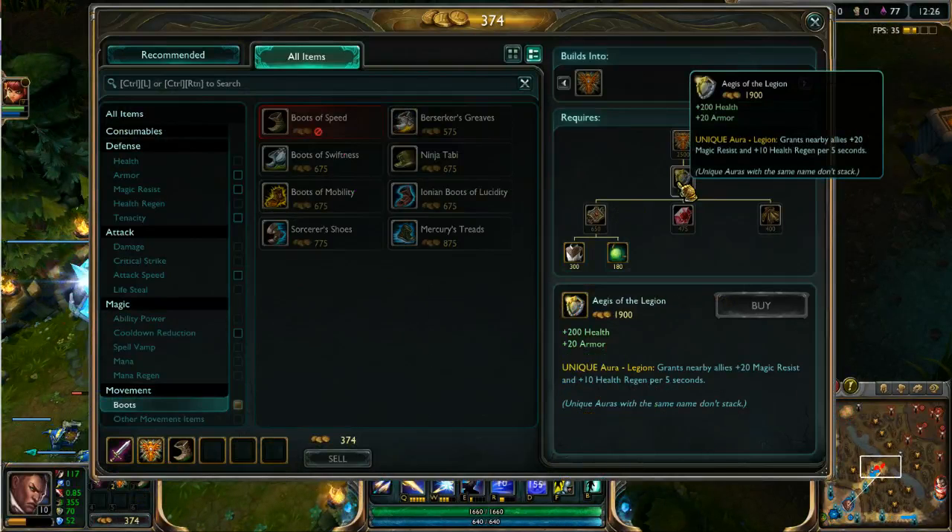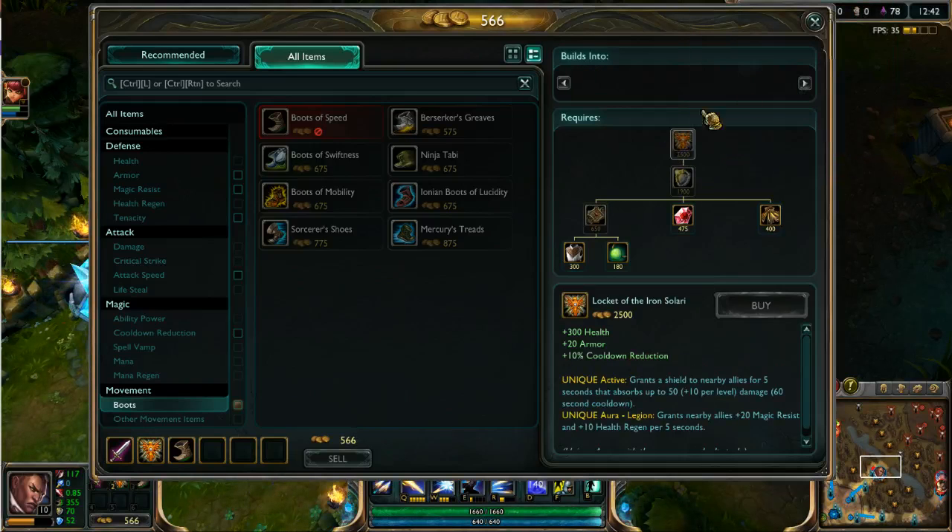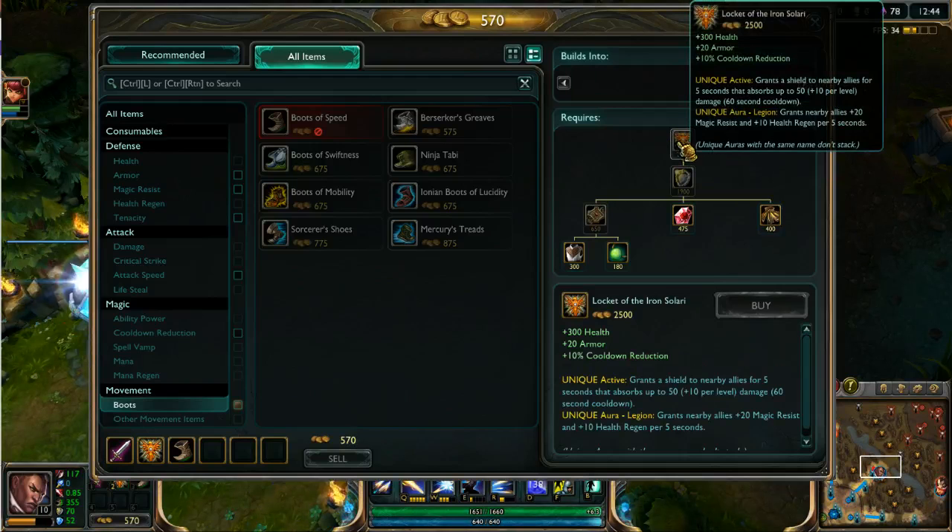So basically now, Locket of the Iron Solari no longer builds out of Kindle Gem and the other things it used to build out of. It is now the full recipe out of Aegis of the Legion. Runic Bulwark no longer exists, and now you have this — these two items are combined in one. Of course Runic Bulwark is gone, so there's no huge increase onto the aura from Legion, the unique aura. It is now just 20 magic resist instead of 20-something magic resist and armor.